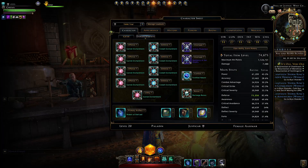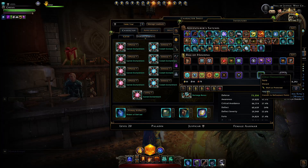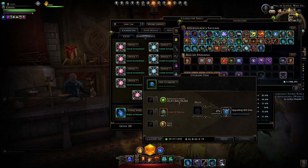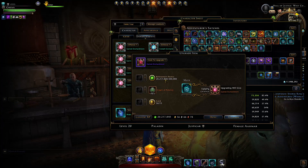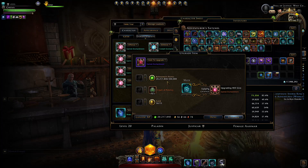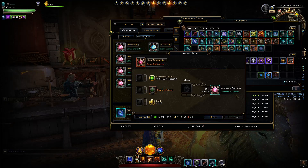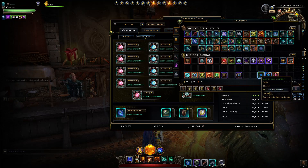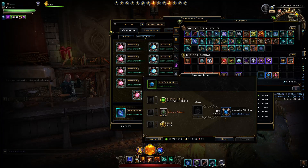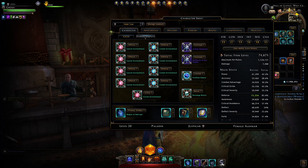To get these things upgraded it gets seriously expensive. Upgrading from green to blue costs 100,000 refinement points. From blue to purple it costs 200,000. Purple to legendary is 300,000, and legendary to mythic is 400,000 — meaning upgrading each enchantment all the way from green to mythic costs you a million refinement points.